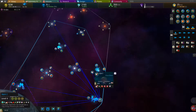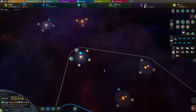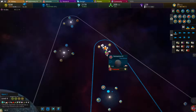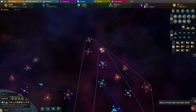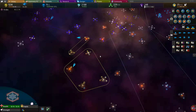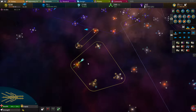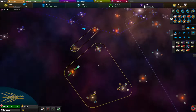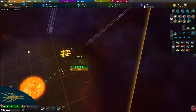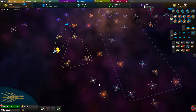Now my home world can send stuff far and wide cheaply. Man, the Hunan have just swarmed this galaxy. And just as I thought, the poor little Nilly — most likely they destroyed their mothership because they don't know they're supposed to protect it. Oh no, they've still got a mothership. I guess they just aren't very good at expanding either.